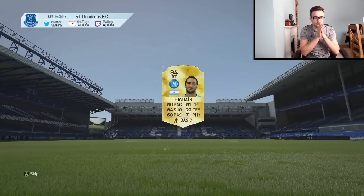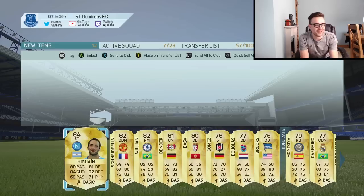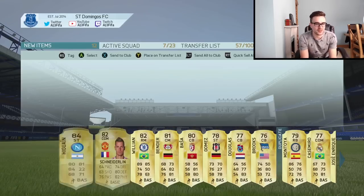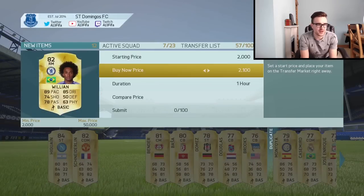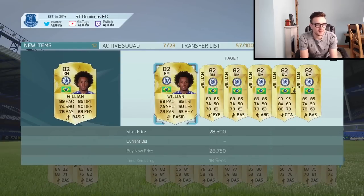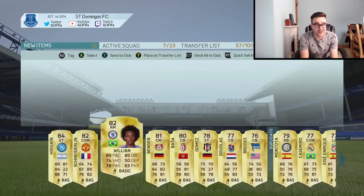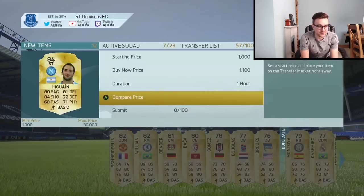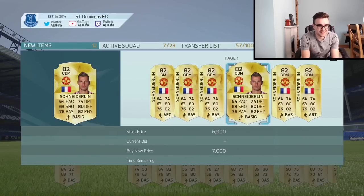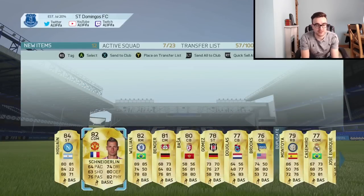Higuain. Are you joking? Higuain. Oh my God. We've got Willian as well, who I think is worth like 20k maybe. Oh my Jesus, I'm praying he is, to get me some coins back. Willian's worth like 20,000 coins, which isn't too bad. Higuain - how much is this fellow worth? About 8k, something like that. Schneiderlin's about 5k. That is a very, very bad 50k pack.